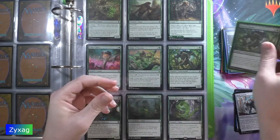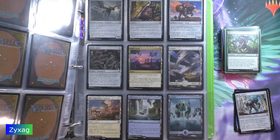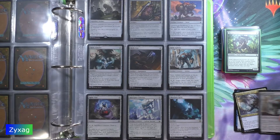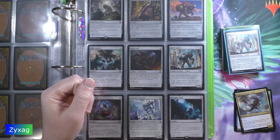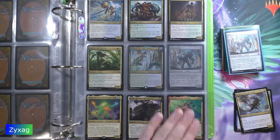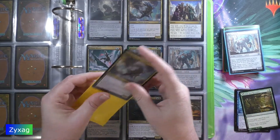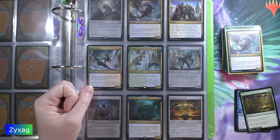Next we're up to the uncommons. First up we have Relic Golem, followed by Soaring Thought-Thief, and finally Baloged Recovery.